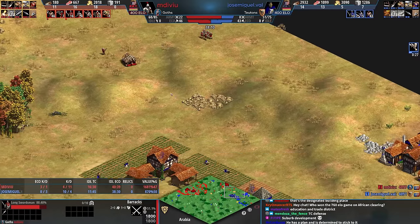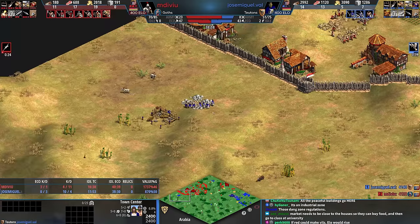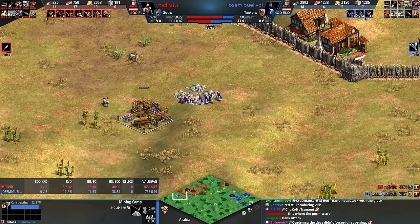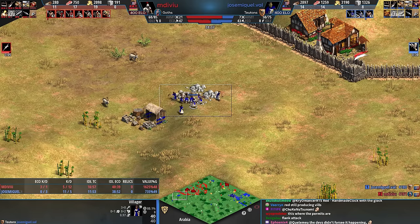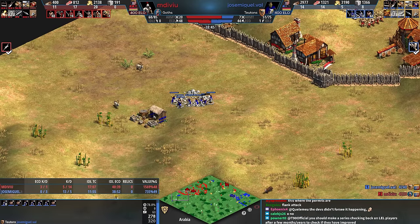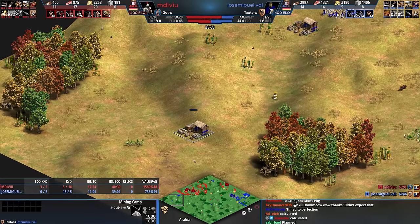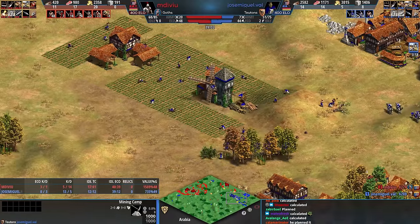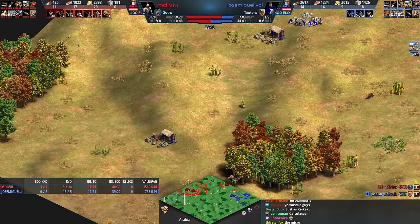Jose has imp resources and is mining this stone. Please tell me the mining camp completes in time. That was so close — you see how they just got the amount of stone they needed? If they would have reached their max stone before the mining camp was completed, they would have walked all the way to another mining camp, which actually would have only been here. Not a big deal, but well calculated, Jose. I was thinking they might walk home, but I'm not used to someone building so many forward mining camps.